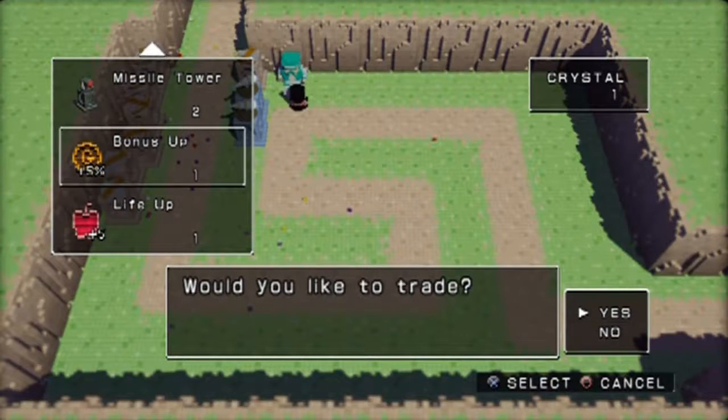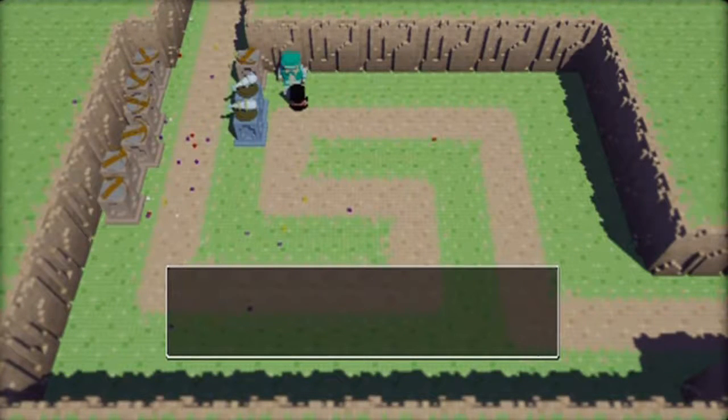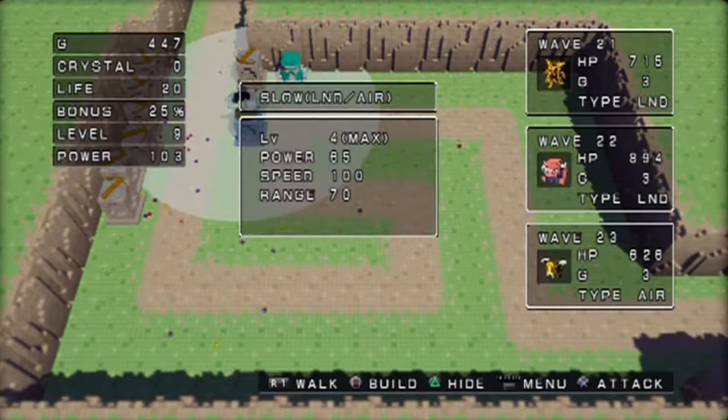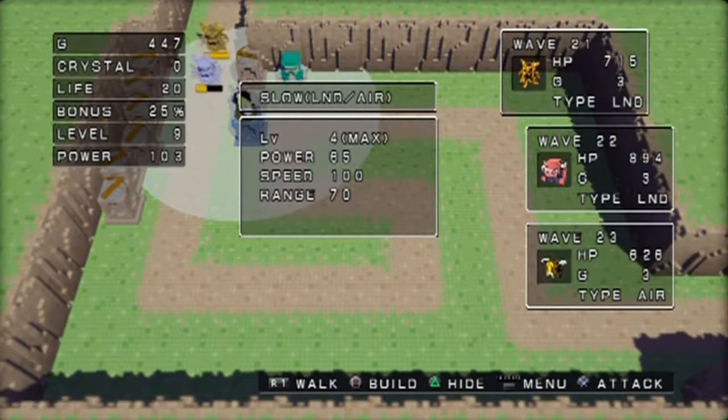At max level you can just swing your sword whenever you damn well please. You don't have to level up anymore, so you can assist and make this even easier. At your max power, these slow trudging enemies stand no chance whatsoever.